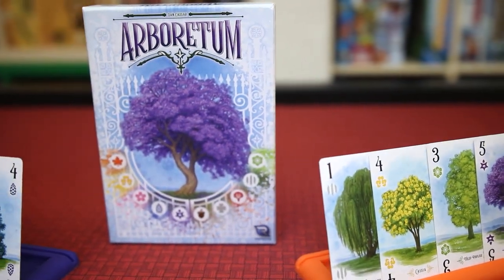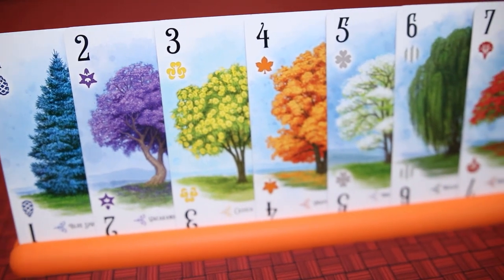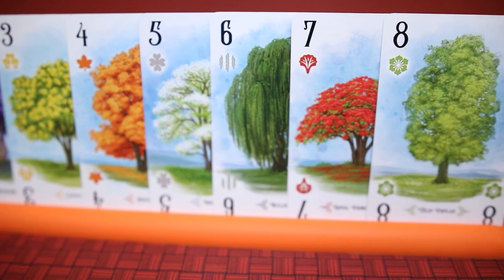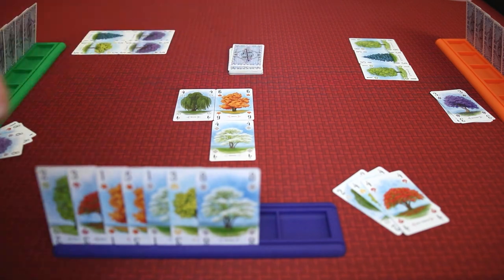Number five is Arboretum. You take one look at Arboretum and you know what that game is about. It's beautiful. It's got wonderful Beth Sobel art, beautiful trees of all different varieties and colors. So wonderful. And it comes in a small little box. That way you know it's a wonderful, easy, elegant game. How relaxing. How zen. Maybe there's a butterfly in this Arboretum that will make your heart happy.